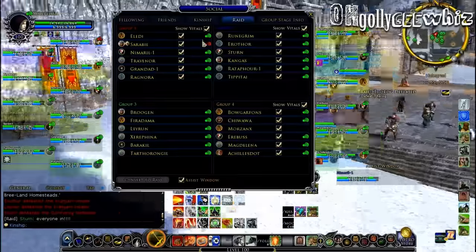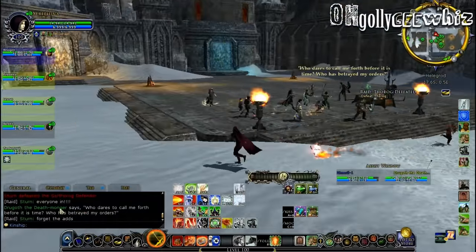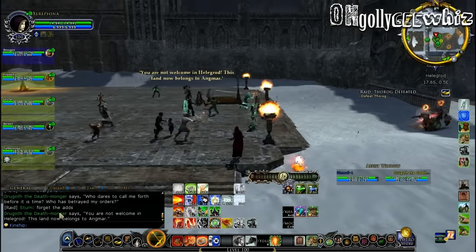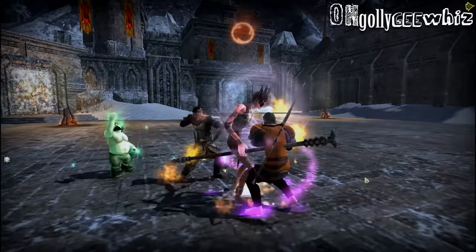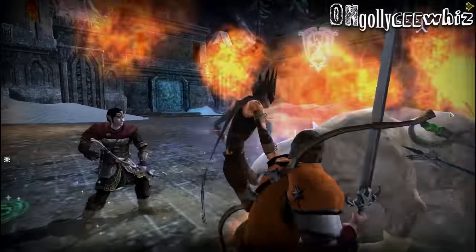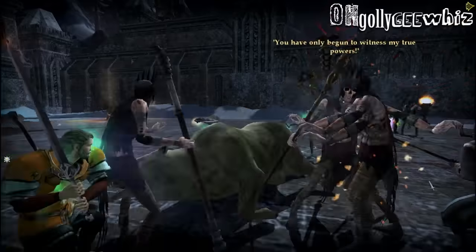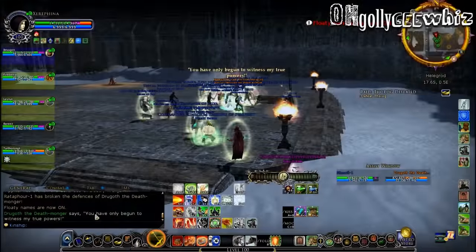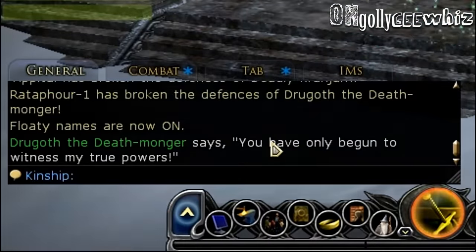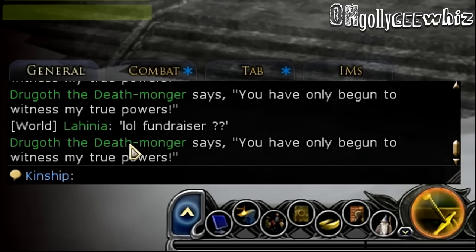This is the boss room. They already activated the boss, and basically you have to kill him — he does multiple clones of himself. The easiest way to figure out which one is the right clone is when he starts talking you will see it. See this speech here: 'You have only begun the witness of my true power.' Every time you want to know which one's the correct one to kill, you just click his name and it's the right one.